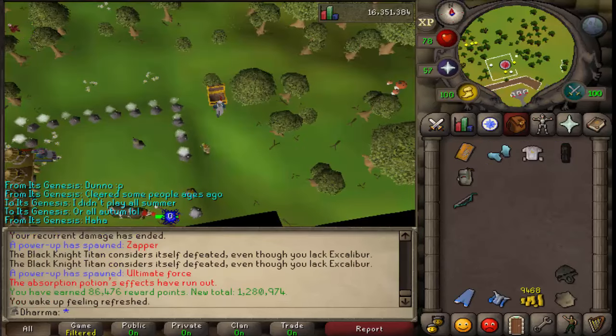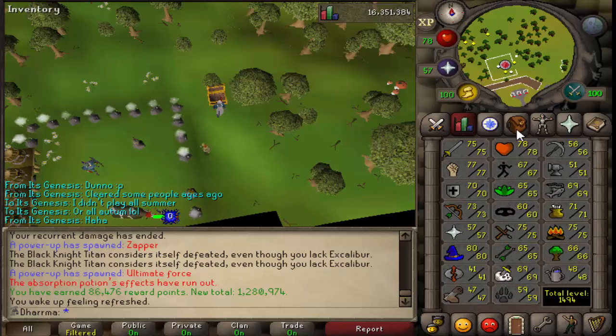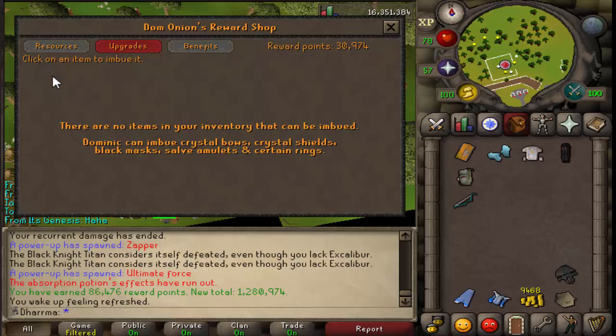Alright guys, so I kept getting black demon tasks and tasks I needed to arrange, so I thought I might as well come and get the black mask imbue out of the way. It took me quite a while - I got a combat level and a few strength levels in the process - but I have unlocked it now, so there we go, that's that done.